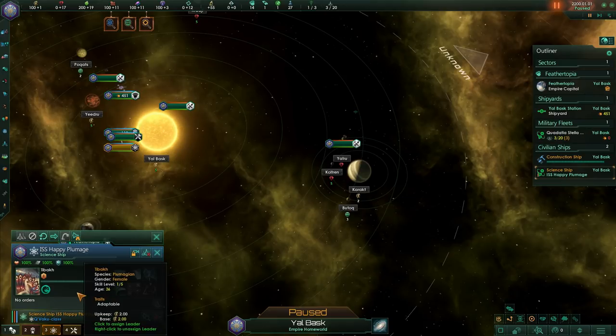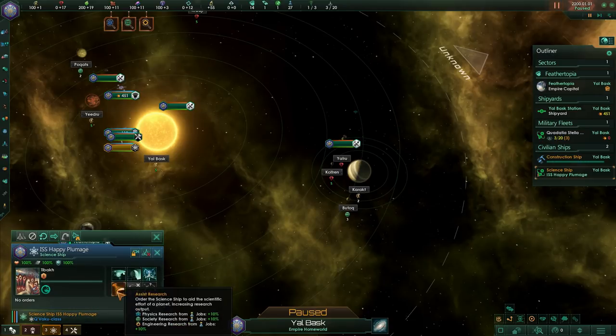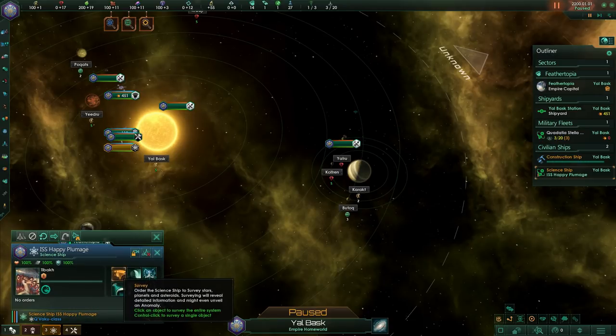What we want to do here with our first science ship is explore beyond our solar system. Right now, since our race just invented hyperdrive, we've never been outside the solar system — so now it's time to venture forth. It's going to be like the scout in Civilization. Exactly. This is your scout.